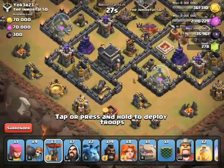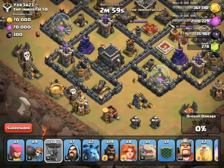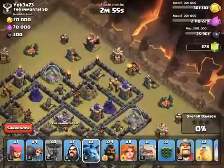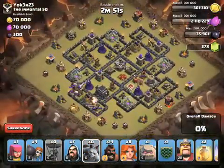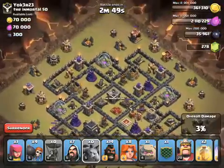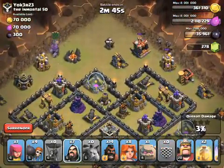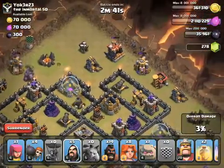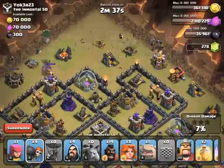Okay, balloons — one, two, one — get that minion funnel going right up there. Minions down, that's good. Balloons getting the job done down there, minions starting to make that funnel. Here goes the golems — or just the one golem right now. Wizards taking all this stuff out, get those wall breakers going.